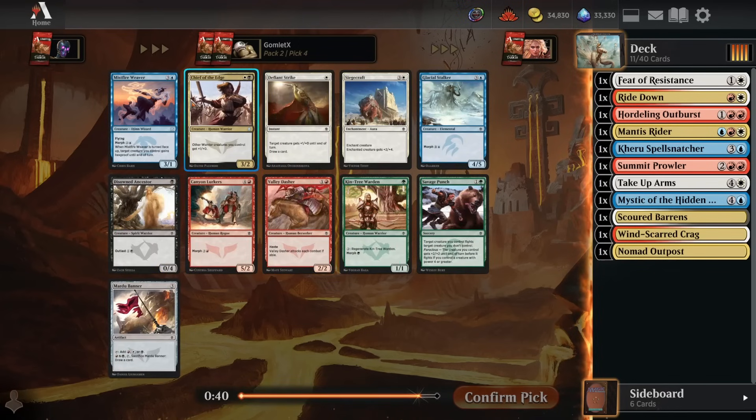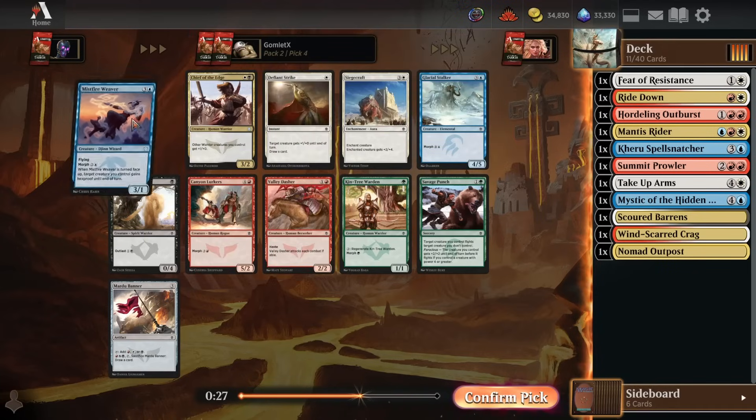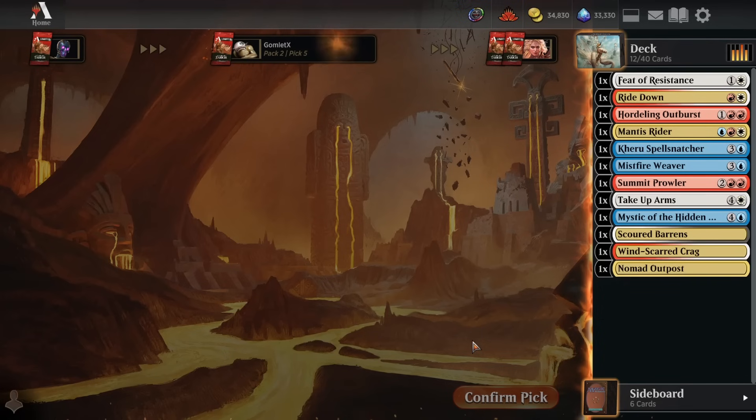Pack 2, pick 4: Mistfire Weaver is pretty great. Just casting it as a four-mana 3/1 flyer is perfectly reasonable in this set. Good evasive threats like flyers and unblockable creatures are fine. And if you do have the mana to morph it down and flip it up later, you can counter a removal spell with it, which is super gross. Take a Mistfire Weaver.